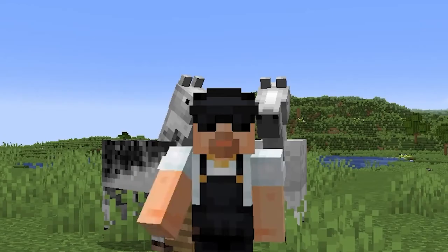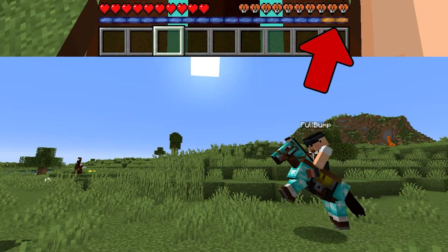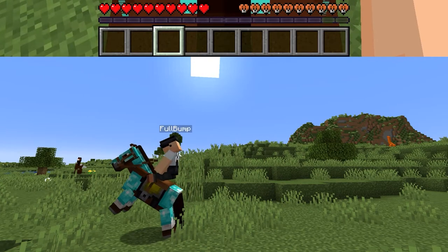Here's a pro Minecraft horse whisperer tip: to make your horse jump the highest, hold down the jump button and release it when the charge on the jump strength meter reaches its peak.